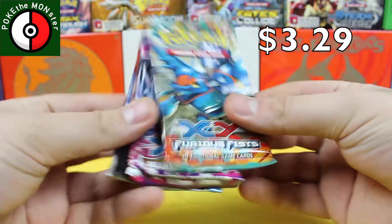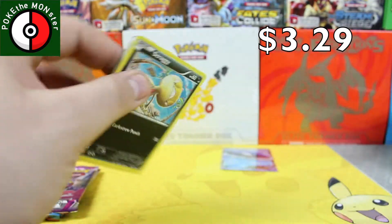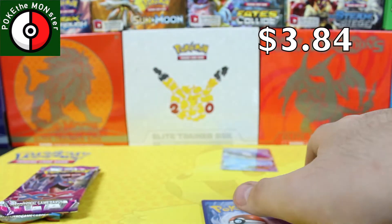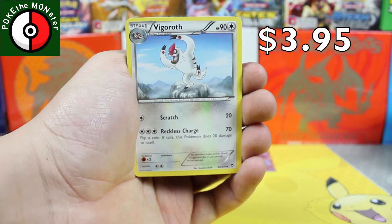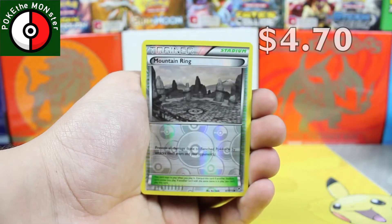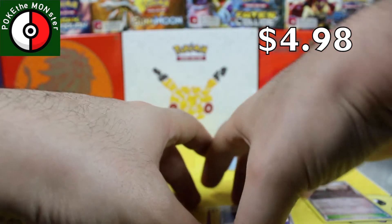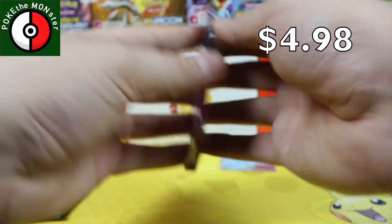We're going to start with Furious Fist and see what we can get. These cards seem really thin, much thinner than normal. So we've got Vigoroth, Raichu, a Sail Fossil, Mountain Ring as our reverse holographic — a very cool stadium card — and our rare card is a Jynx non-holo. Nothing crazy at all. The Mountain Ring reverse holo is probably the most valuable card out of that pack.